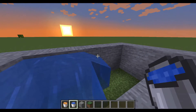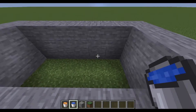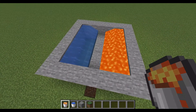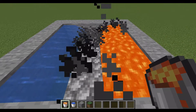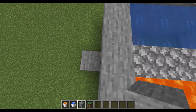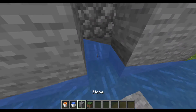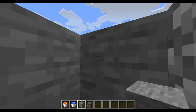There's water on one side and lava on the other side. It's going to look like this. Wait for it all to flow down and there you go. Then go over here and do that.